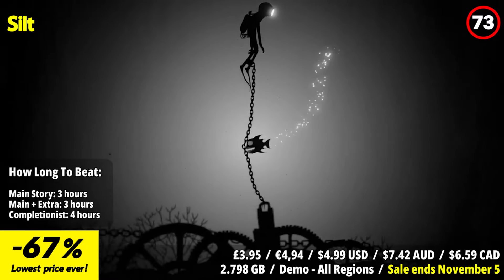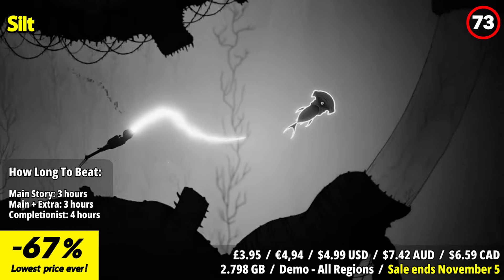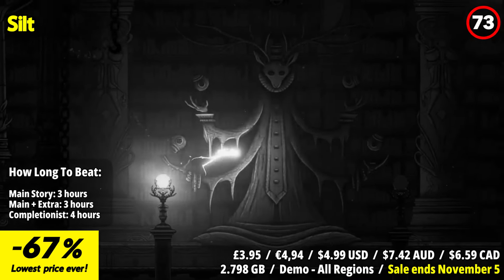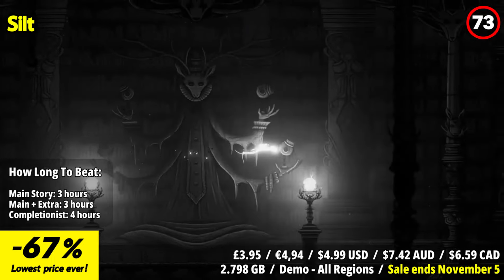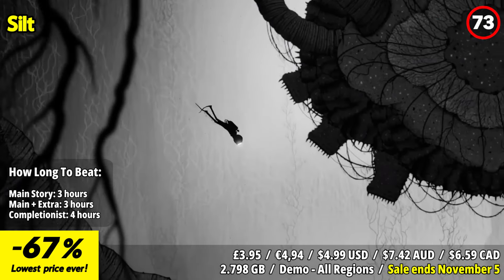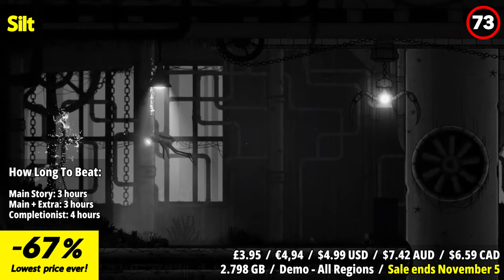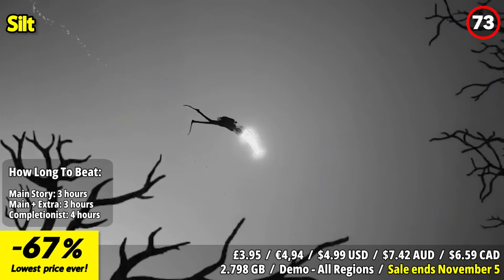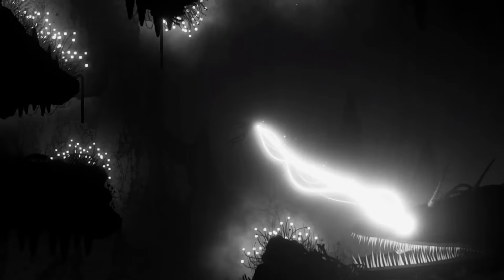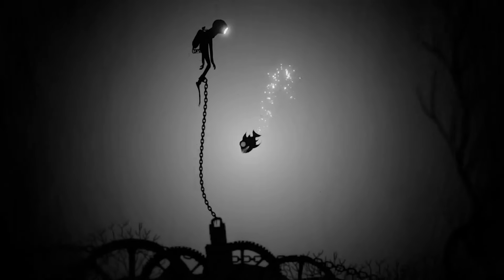Silt submerges players into a surreal underwater puzzle adventure, casting them adrift in the depths of an abyss. As a lone diver navigating the silent expanse, unravel long-forgotten enigmas lurking beneath the waves by harnessing the abilities of the creatures around you and delving deeper into the darkness. Traverse a realm where nature has taken on peculiar forms, encountering strange organisms, submerged ruins, and ancient machinery shrouded in mystery beneath the water's surface.